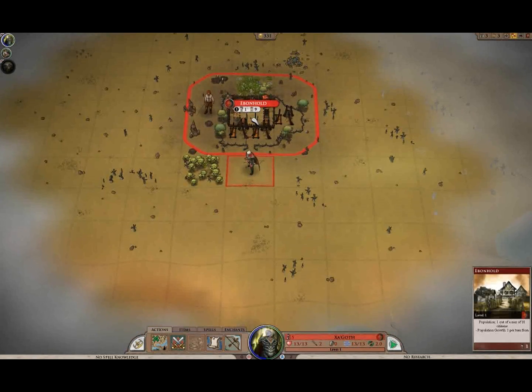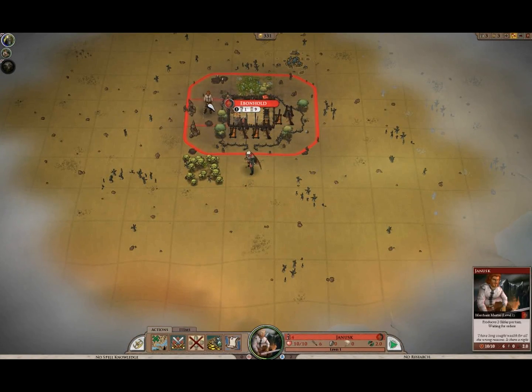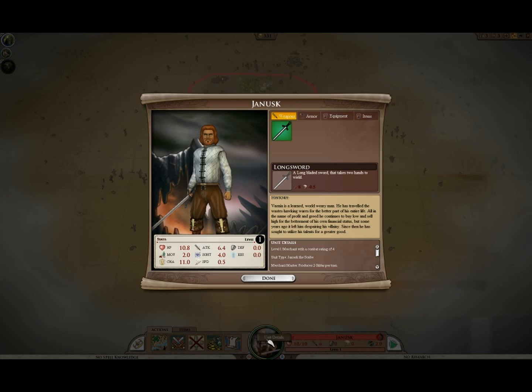Hey, look at that — Ebonhold's growing! Now our gentleman Janisk is actually kind of tough, a lot tougher than I expected. It's because he's got a really good longsword — it's got a rating of eight.